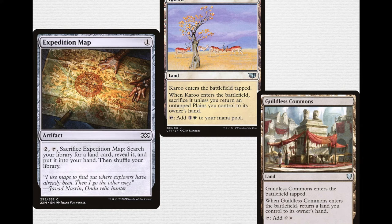A better version of this is Guildless Commons — it enters the battlefield tapped, when it enters the battlefield return a land you control to its owner's hand, and it taps for double colorless. Unfortunately this card is absent from my decklist — I just cannot get my hands on one. I don't have easy access to an online store, so I rely on my LGS or people I know, and I just haven't come across one. But as soon as I do get my hands on one, it will be in this deck faster than the Flash.